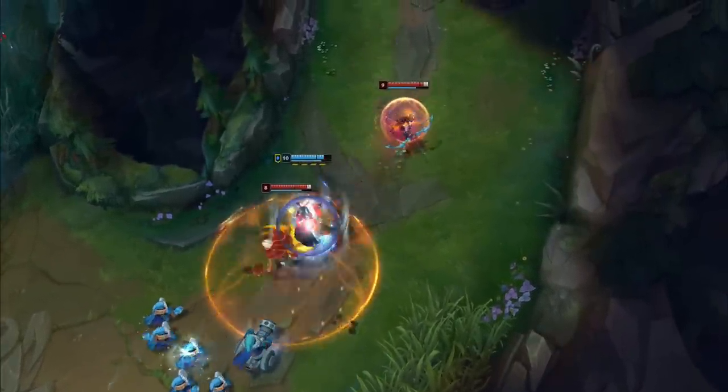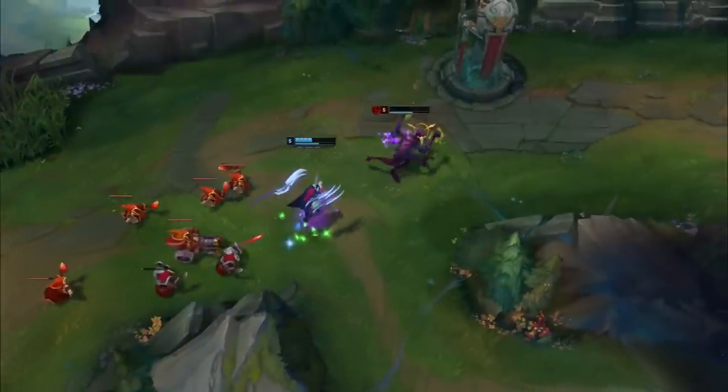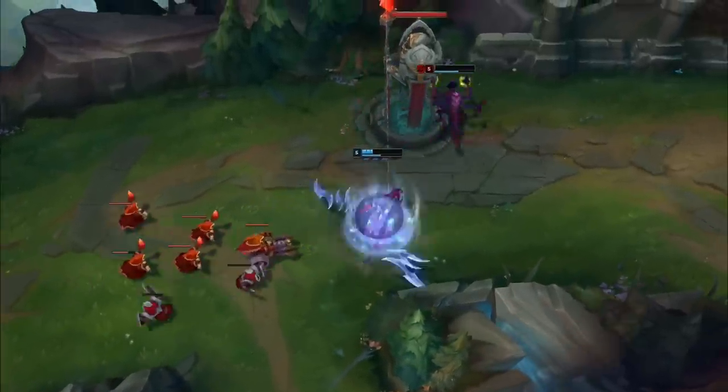Use Defiant Dance in the heat of battle to out-dance the damage you can't dodge, and put the dance in avoidance. You can also charge it up to secure the last hit on your chosen enemy.